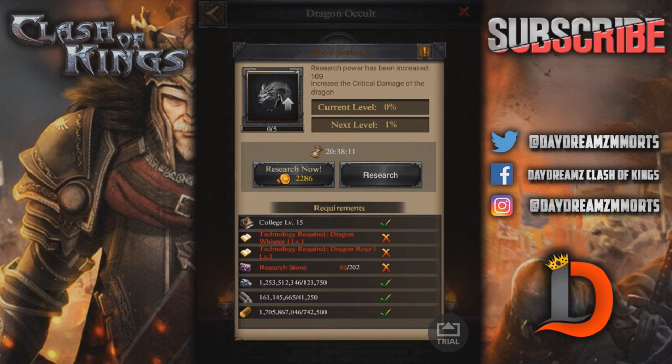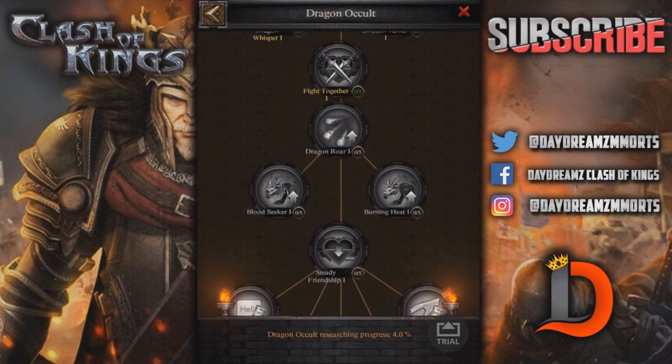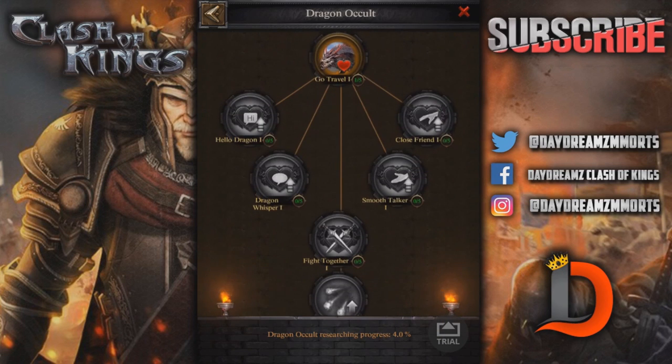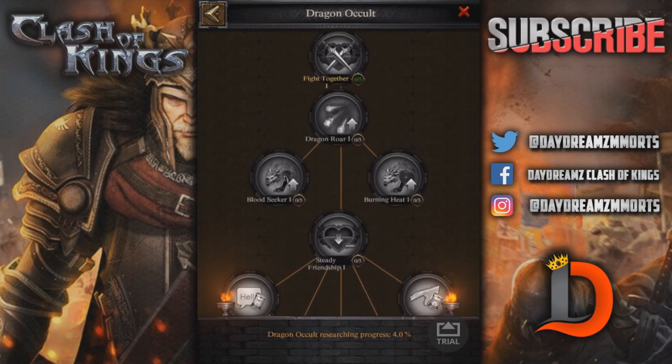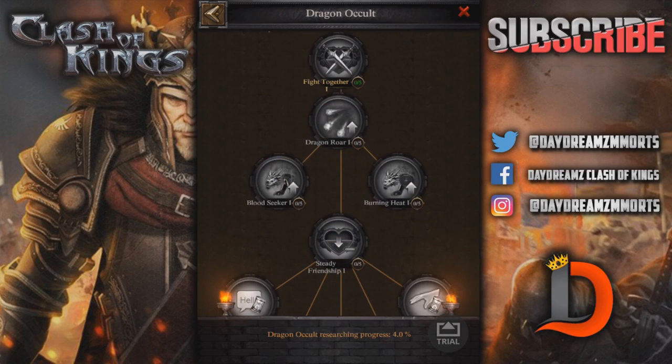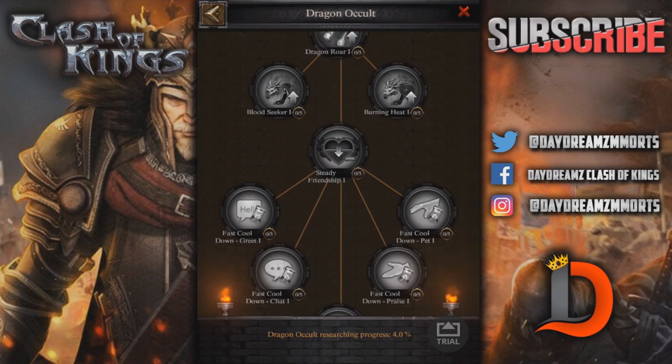Next there's a node that increases the critical damage of the dragon — Bloodseeker is very important. It increases the critical hit of the dragon. If I was going to tell you my whole strategy on this, I would just get the first ones done of each and come down and try to get Dragon Roar, Bloodseeker, and then Burning Heat. Burning Heat increases the chance to make a critical strike for the dragon — 2% and 1%. Critical damage and critical strike together are going to make your dragon stronger.